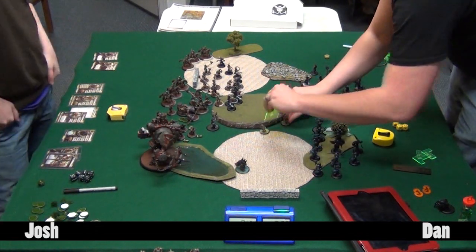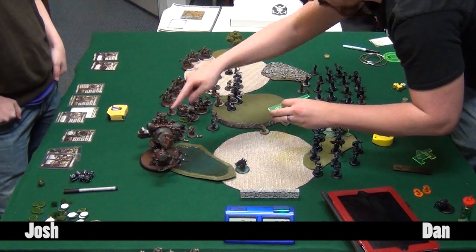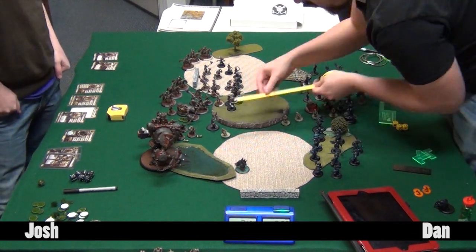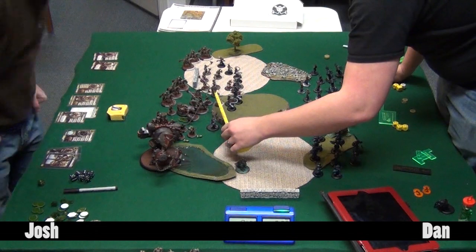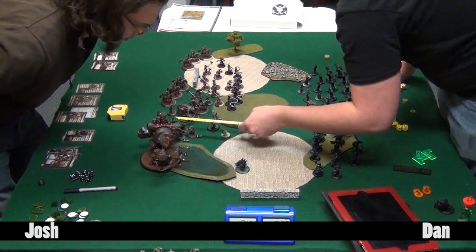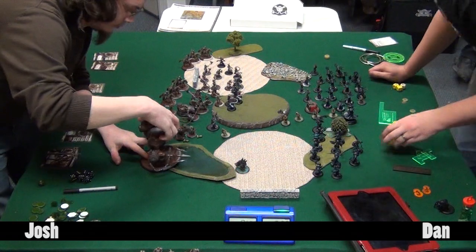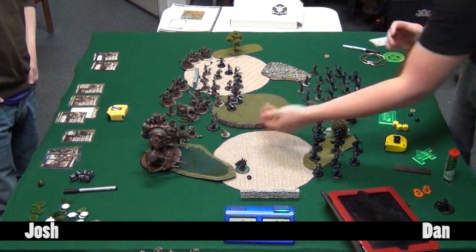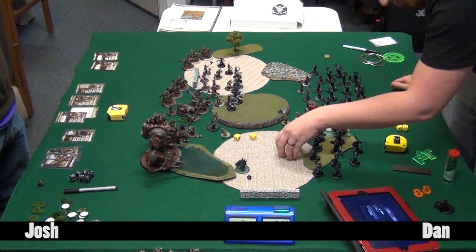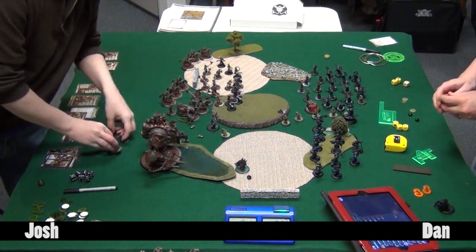Bile Thralls move up carefully - the front positioning really matters. This was a little tricky because the Riflemen were actually the only things in Josh's list besides Damiano that didn't have Reach, making a good Bile Thrall purge a little harder to set up cleanly. The purge catches five Steelhead Riflemen, Stannis, both jacks, and Gerlok. Dan's arc node almost gets blown off the Night Wretch - one column difference would have cost him the arc node.